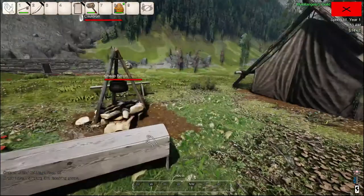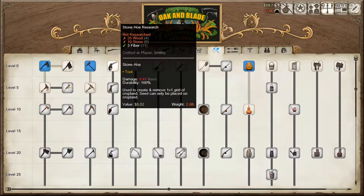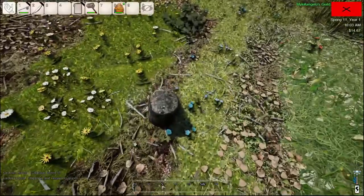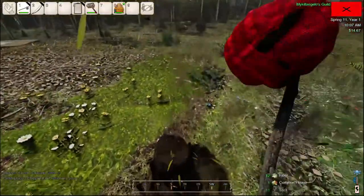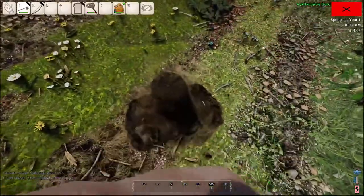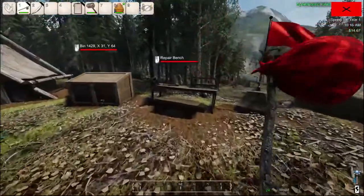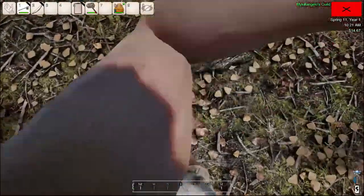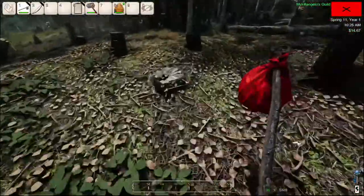So while we got that going, I want to try the hoe — try my hand here. I need 10 stone and 25 wood. Not too bad. I forgot I had a repair bench, so I did repair my hobo stick. We probably got enough wood right there.